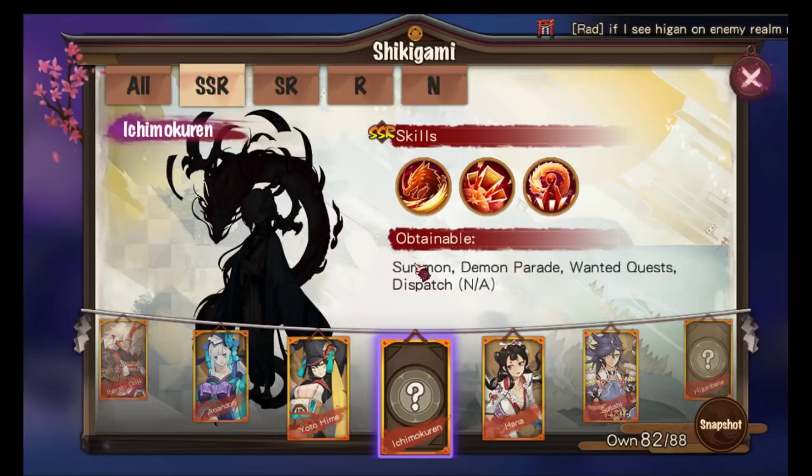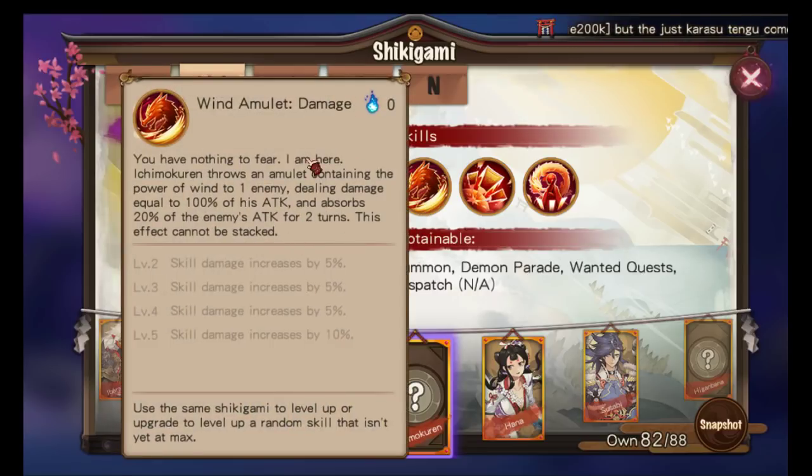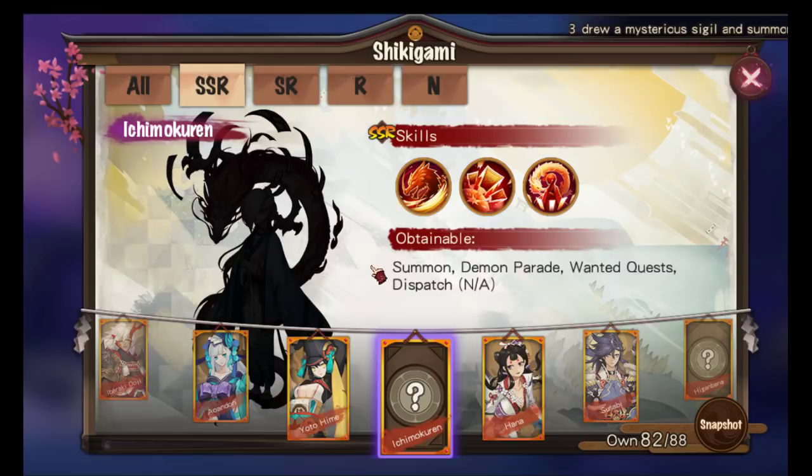Ichimoku Ren is a one-eyed guy. His first skill throws an amulet containing the power of wind to one enemy, dealing damage equal to 100% of his attack and absorbing 20% of the enemy's attack for two turns. This effect cannot be stacked.